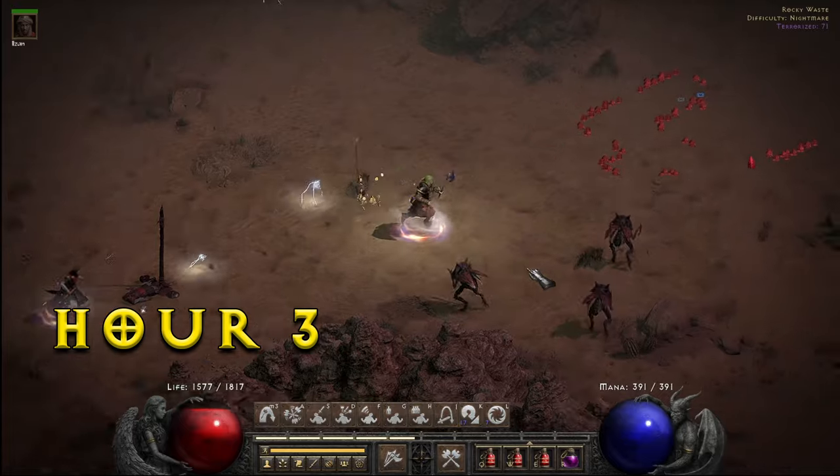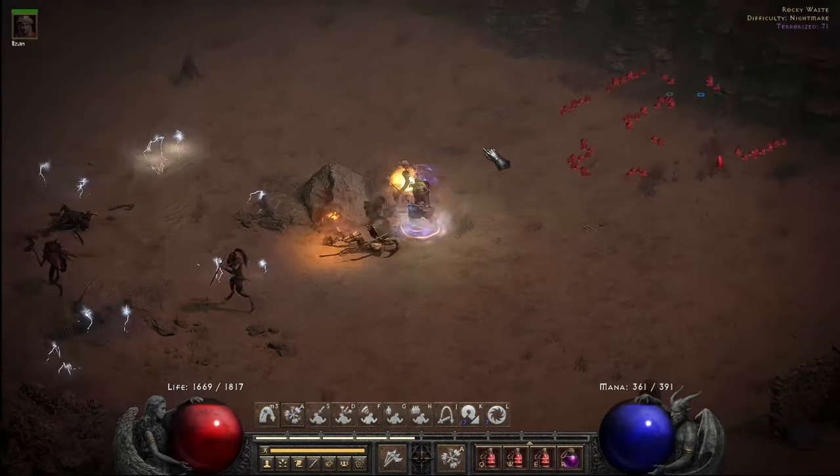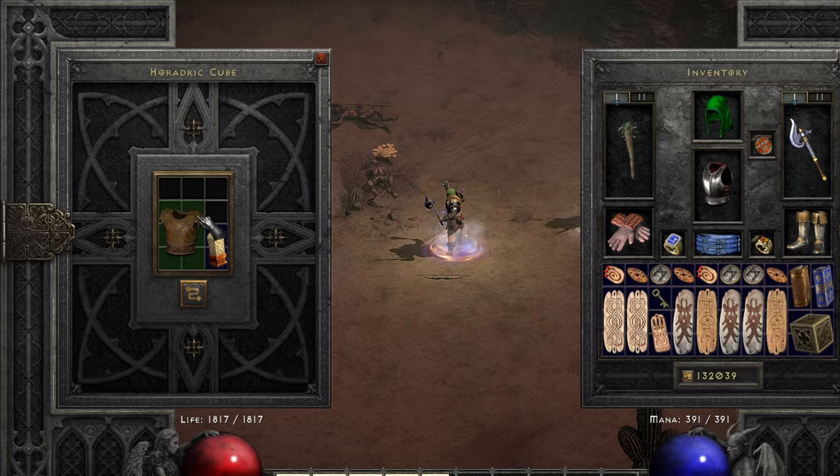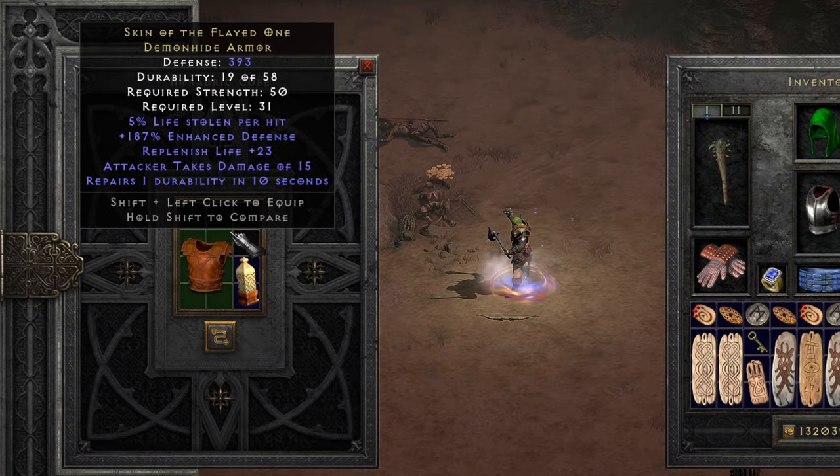In the Rocky Waste, I came across only one unique item, but it was Skin of the Flayed One Demon Hide Armor, whose affixes are great for life regen, but that's really all it has.